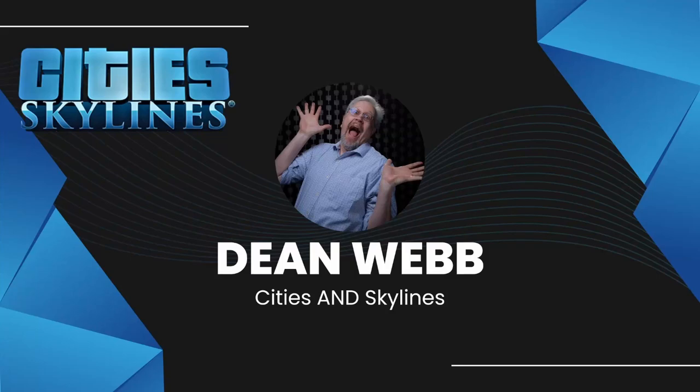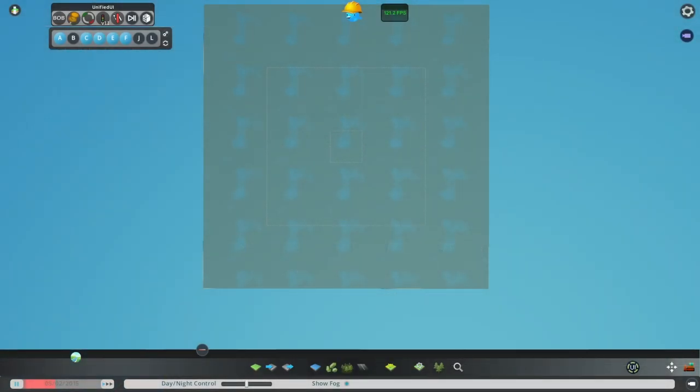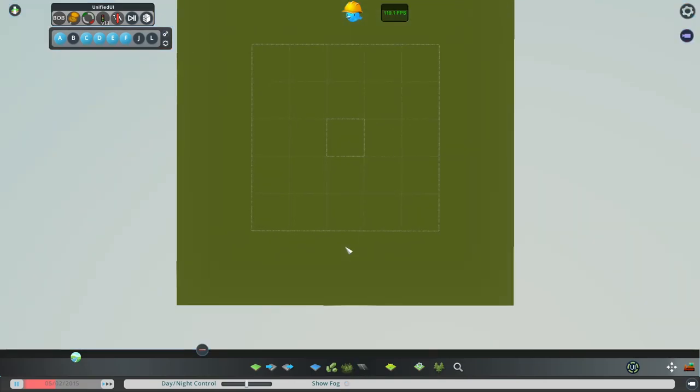Hello everybody, I'm Mr. Dean, and it's time to get about the business of doing some city painting — or, should I say, map painting. Here we are with a map. This is a normal temperate map. Loaded it up. I've got mods going and a couple of trees loaded, but no other assets. Let's do the first thing and turn off the fog.